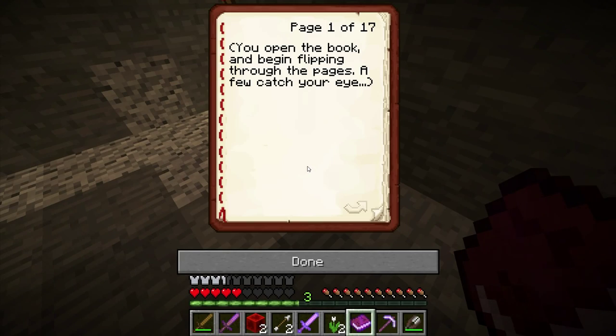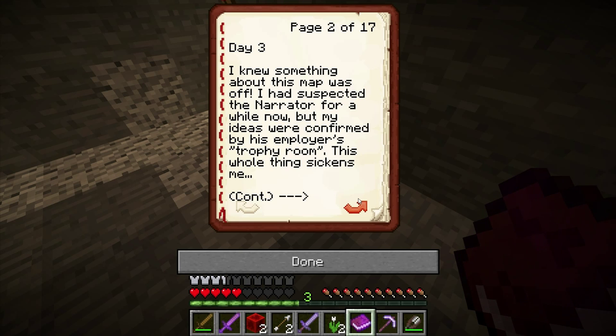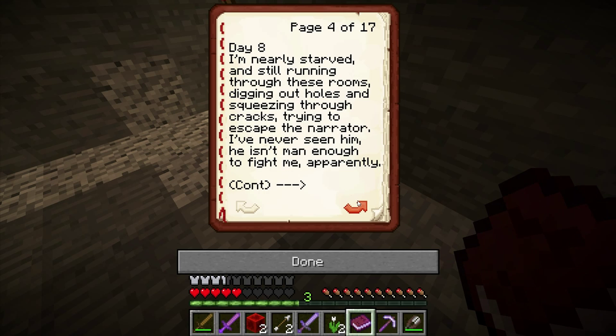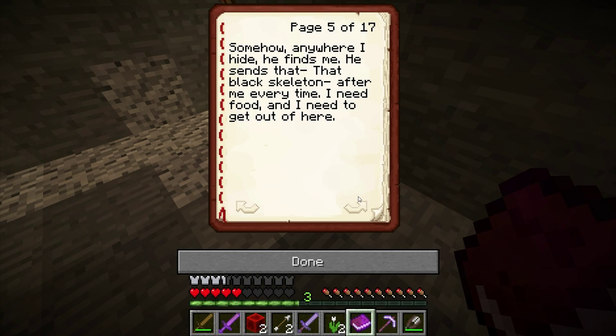Diary by Cody. You open the book and begin flipping through the pages. A few catch your eye. Day three: I knew something about this map was off. I had suspected the narrator for a while now, but my ideas were confirmed by his employer's trophy room. This whole thing sickens me. I wish I knew who the mysterious man the narrator talks to was — who knows how many players he's killed. And what is this 'Issark' he mentions? What is it? A weapon? A power source? Well, for now I must remain on the run. Everywhere I hide, he finds me. I'm nearly starved and I'm still running through these rooms, digging out holes and squeezing through cracks, trying to escape the narrator. I've never seen him — he isn't man enough to fight me, apparently. He sends that black skeleton after me every time. I need food, and I need to get out of here.